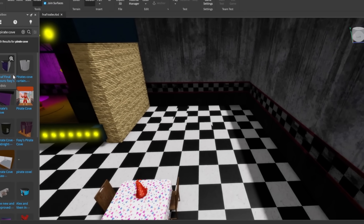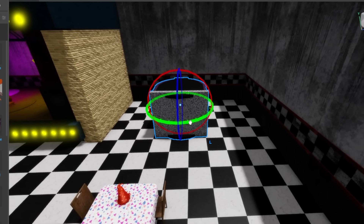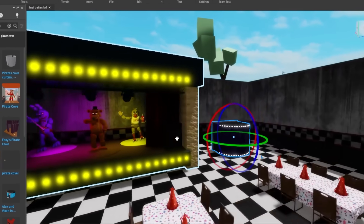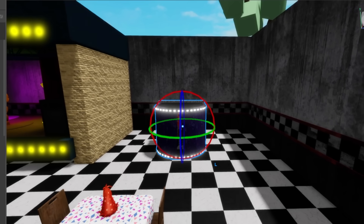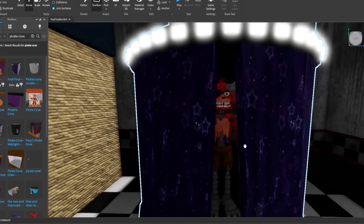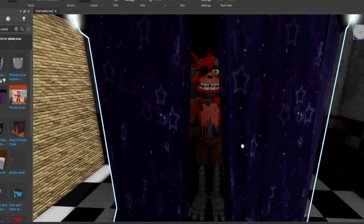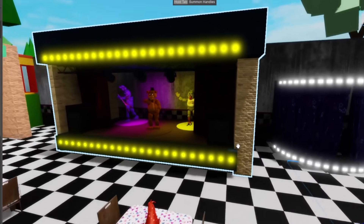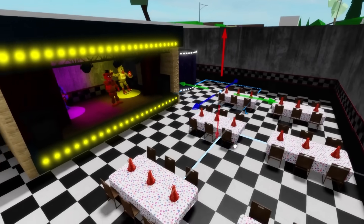Of course, I can't forget about the Pirate Cove, and I'm going to put it on the right side because there is more space, so it will be cooler. And look — in the Pirate Cove, we already have Foxy in here, which makes our life easier in terms of not having to look for another animatronic to put in the pizzeria.